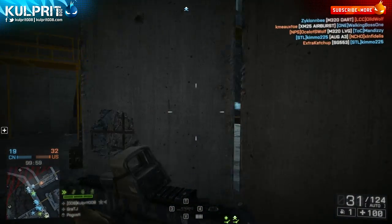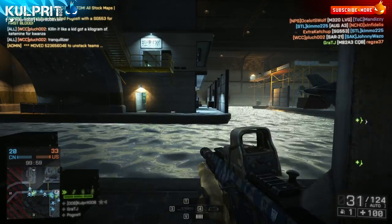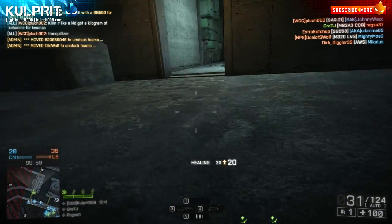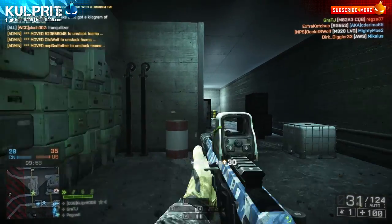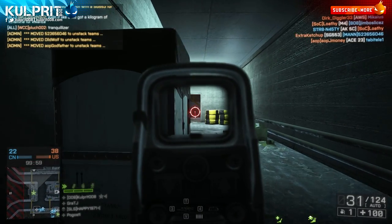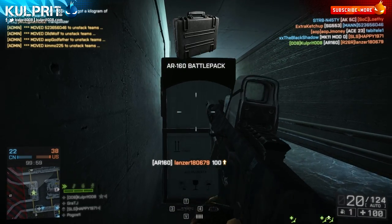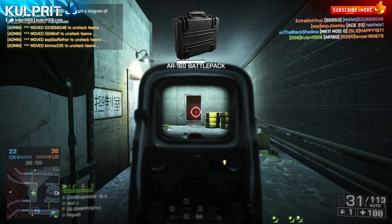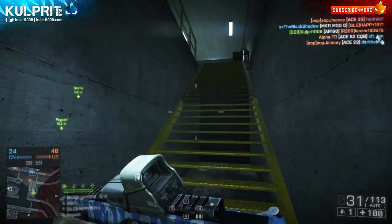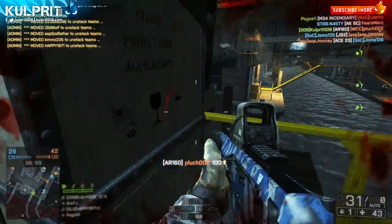Now let's talk about my recommended loadout and attachments. For the optic, like every weapon in Battlefield 4's assault and carbine classes, any RDS is fine as well as holographic sights. I prefer the Coyote, the Cobra, and the HD-33, but I haven't settled on one for this weapon — I've got somewhere around 500 kills and those sights are still locked to me, which is incredibly frustrating.